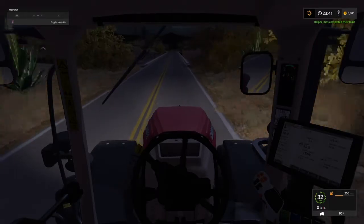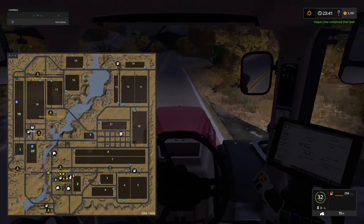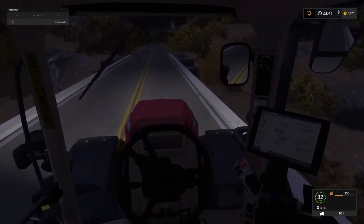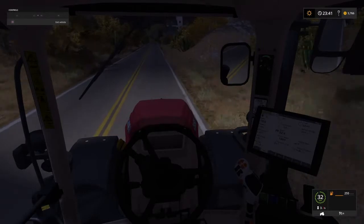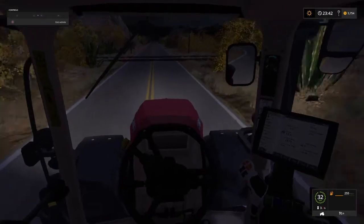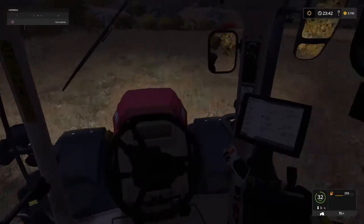Helper J has finished their task — ah, Helper J is the Puma. I didn't realise that was so close to being done. We'll leave this hooked up to the auger. We'll go and sell the seeder, the plough, and the seed tank. And then hopefully that will give us enough money to be able to buy the corn header for our combine.